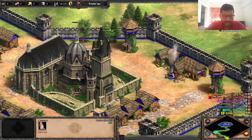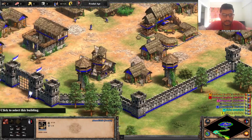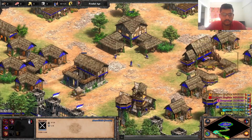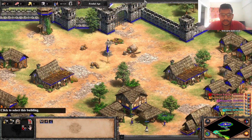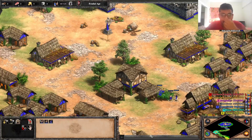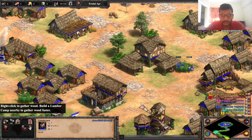Is this the cathedral? Yes, and this cathedral is what we need to protect. We also have villages out here. Do we need to allocate those people to work? I think so, because we don't have much food and resources right now.